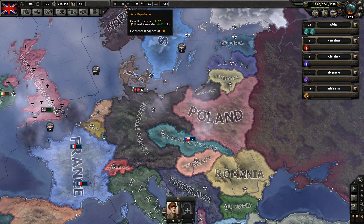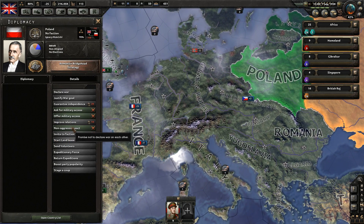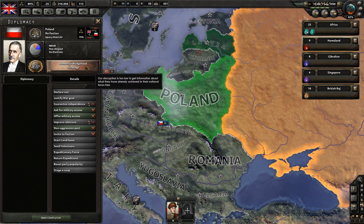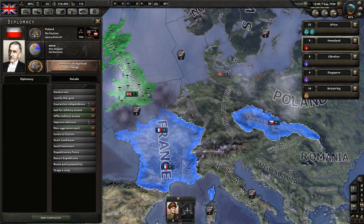Now here's what's curious: that event took us negative, and apparently you're allowed to do that, which is interesting. I'm tempted to try to get Poland to join our faction. They're not aligned right now, they're not democratic — 15% fascist, 18% democratic, and 65% non-aligned.